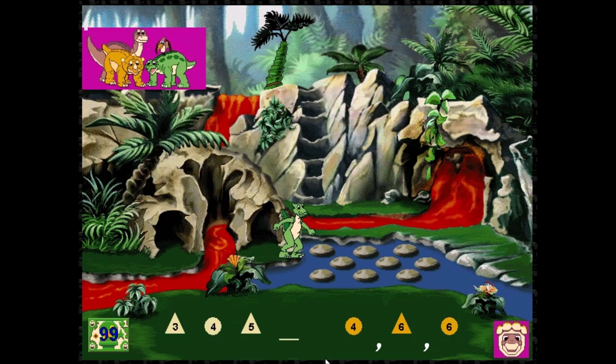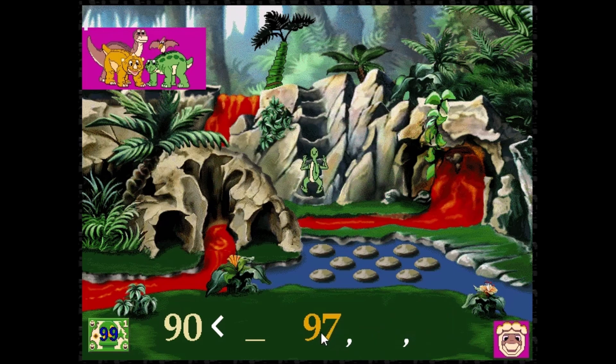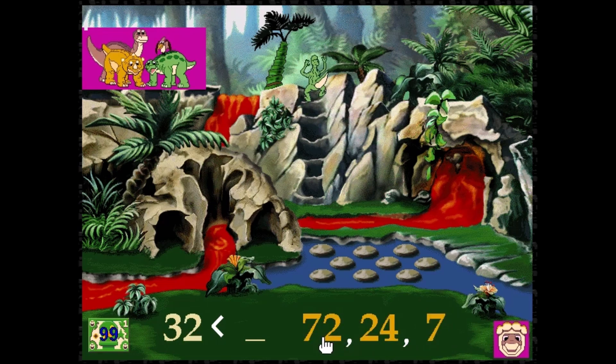Help Ducky get across the pond by jumping on the rocks. Look at the problem at the bottom of the screen. Wait, that was wrong. Sorry. Picked the wrong 12 — there are two 12s there. I'm sorry, Ducky. Phew, we've made it. Now we must hurry to help my friends. You can help Ducky reach us by solving the problem at the bottom of the screen. She's covered with lava — her head has disappeared! Ducky's covered with lava. Five minus one is four. We are brave. Only one more obstacle and we can help my friends. Ninety-seven is greater than twenty-seven. And fifty-seven is greater than twenty-seven. Ten is greater than six. And eighty is greater than twenty-seven. Eighty-three is greater than fifty. Seventy-two is greater than thirty-two.